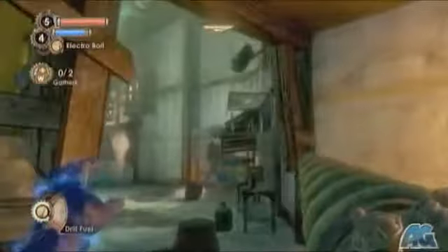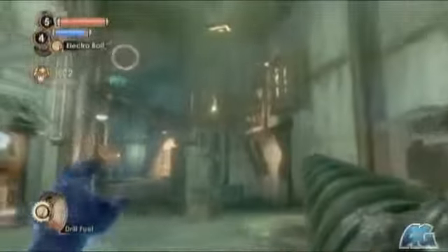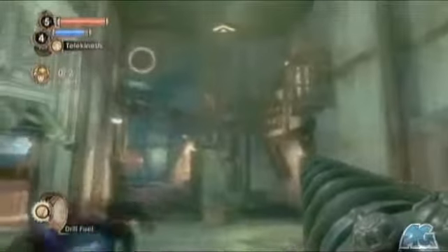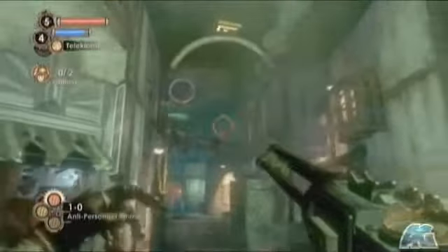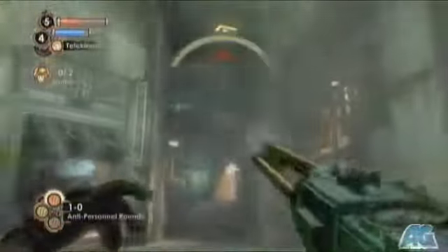I'm pretty much just looking around seeing what's shooting at me — it's actually a turret in that room, but I thought it was this splicer lady up here. I had my telekinesis out ready to catch whatever she was going to throw at me, but she started shooting me so that plan didn't work out as well as I hoped.